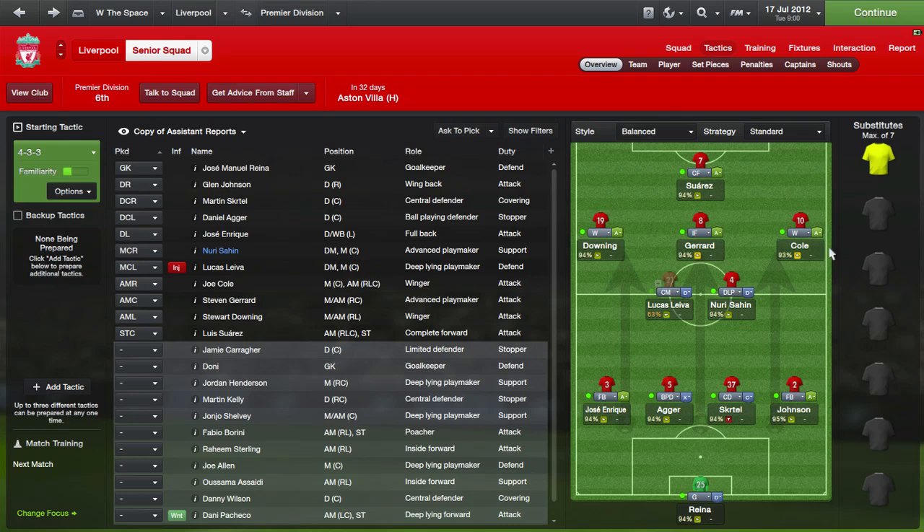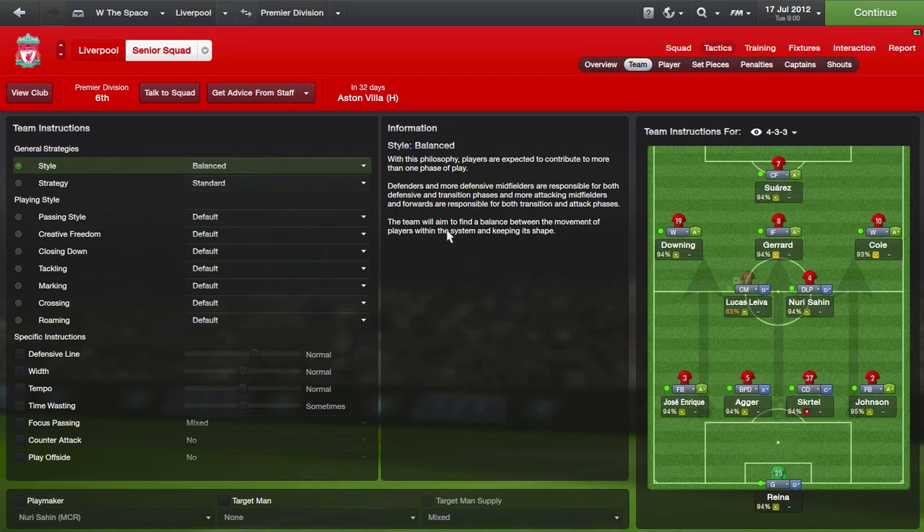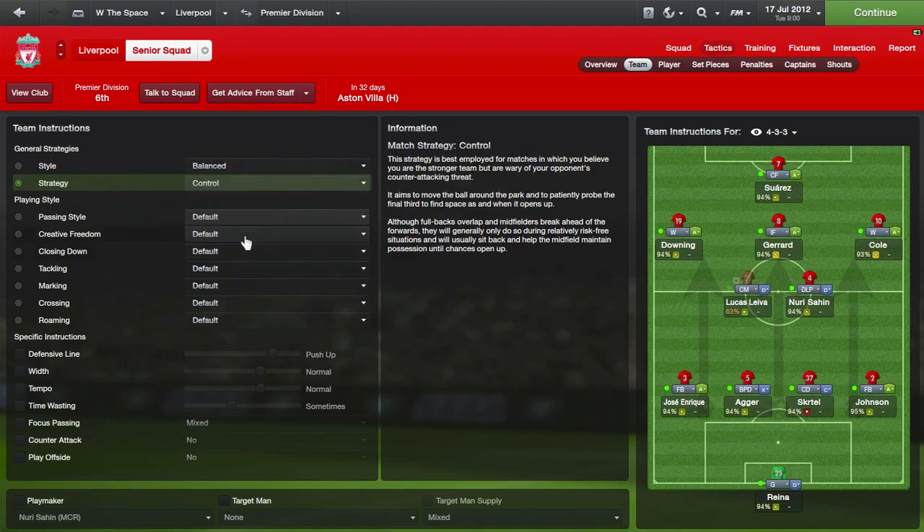Now you can really see how we've picked out a team that plays to the players' strengths. I haven't gone in with a preconceived idea — I've looked at my best players and I'm trying to get the most out of them by playing them in the roles and positions they're most comfortable with. Now we need to move on to team instructions, which are less about individual players and more about the formation, shape, and how you want to play.